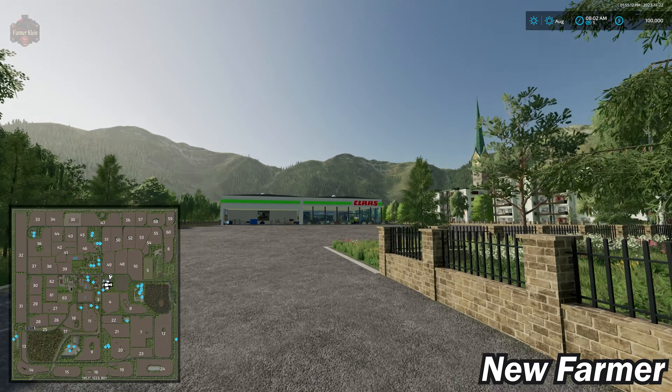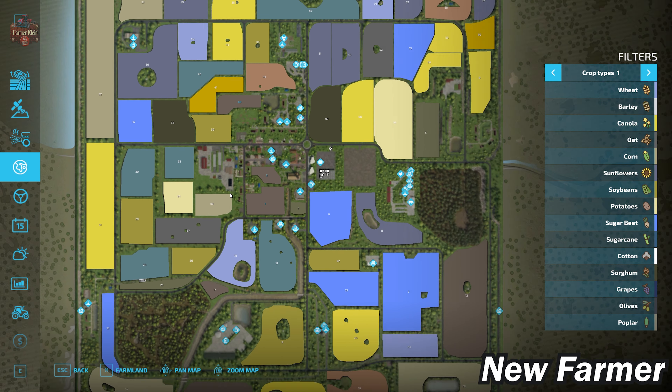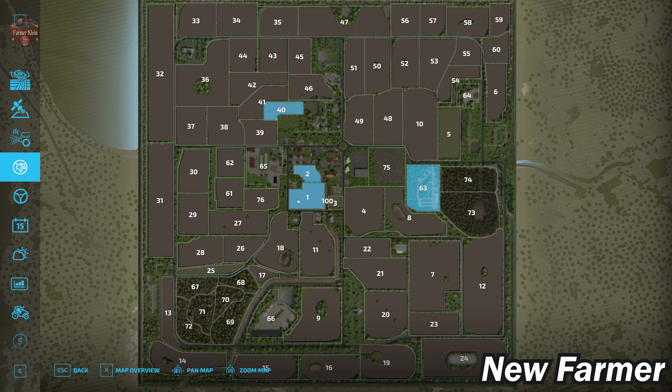Let's take a look at the PDA itself. This is a standard size map. Looking at the lands area, we start by owning farmland ID 1 through 63, which is the main starting farm, and farmland ID 40.